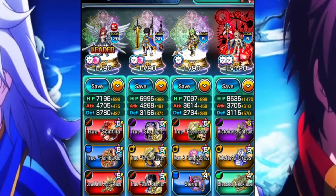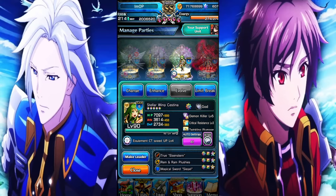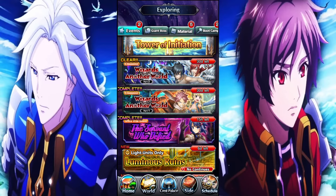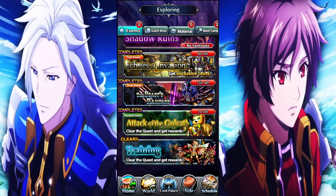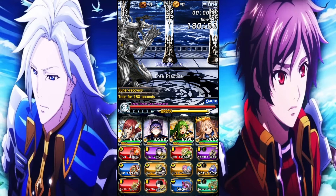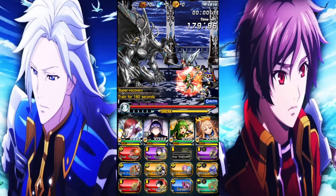In terms of the team we're running, this is the exact setup: we're using the Emperor, Light Sestina, and Star God Lisa. I did try this out with Senki instead, but the damage with Senki was just a lot lower than with Light Sestina. We'll go into the training battle and do the three-minute one just to show how much damage you can hit for.